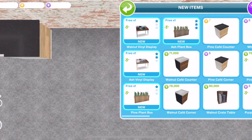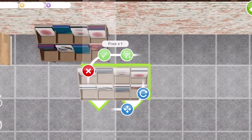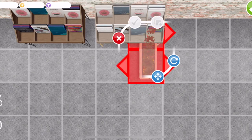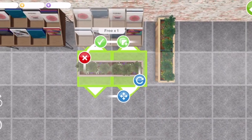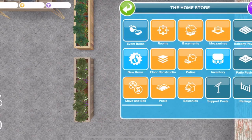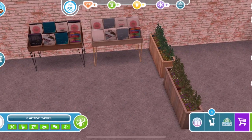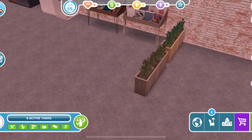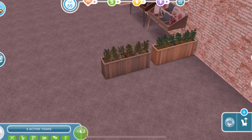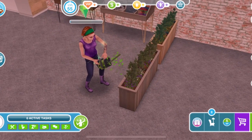The next prize is the Record Pack. We get four items here: a walnut vinyl display, an ash vinyl display, and then a pine plant box and an ash plant box. There are the prices, and in terms of interactions, we can admire the vinyl displays — I love them, they're amazing. For the plants, we can prune, water, or water and prune. Maybe that's a bit of a dramatic tool for those little plants but hey.